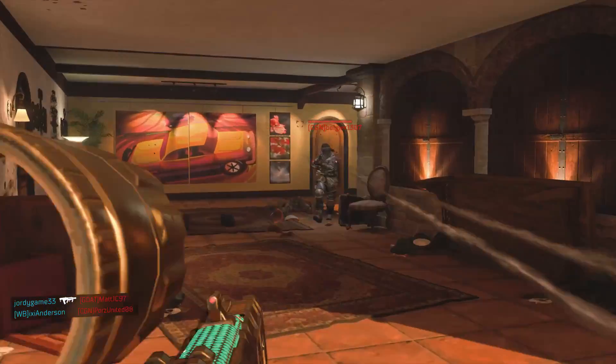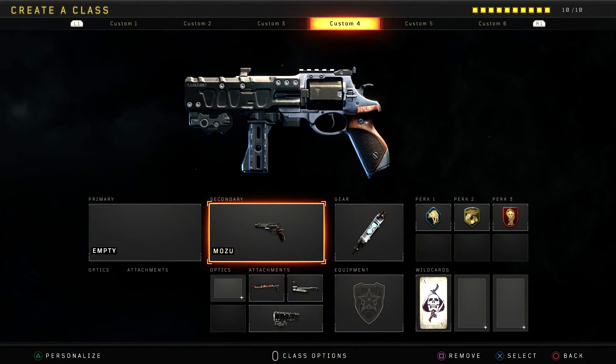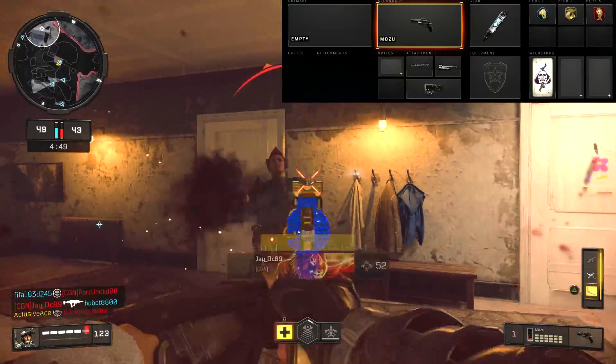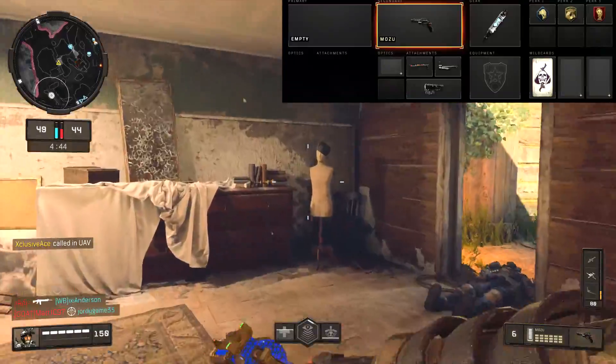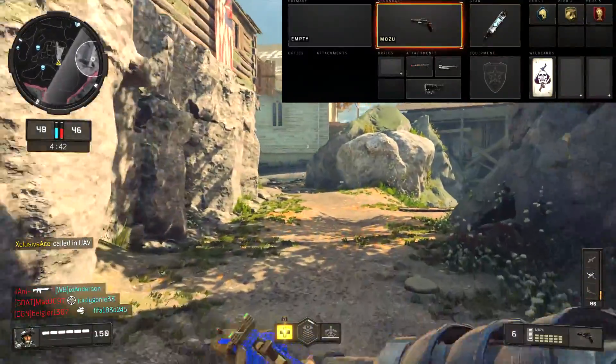Finally, here are a couple of great example classes. The first one is really designed for core modes and uses the Skull Splitter attachment along with the Speed Loader and Stabilizer. We've got Stim Shot for gear so we can get back in the fight immediately after taking damage, and our equipment is going to be Special Issue.